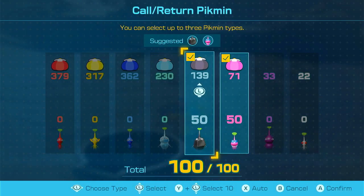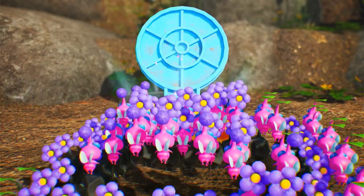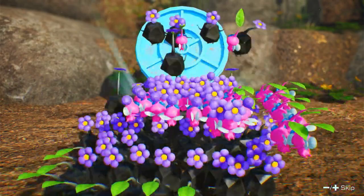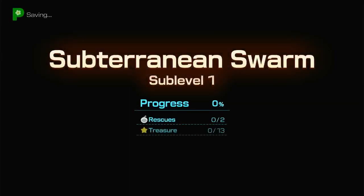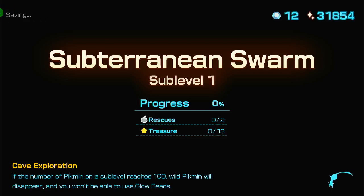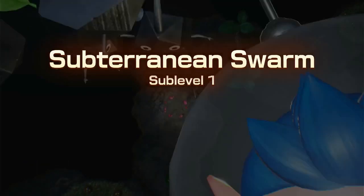Rock Pikmin and Wing Pikmin. That's the really interesting thing about having all the onions now as well - we can just have interesting combinations of Pikmin now. We can still only have three types out at a time, but we have a little bit more options now that we don't have to worry about losing them all.